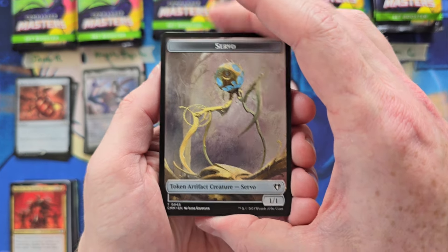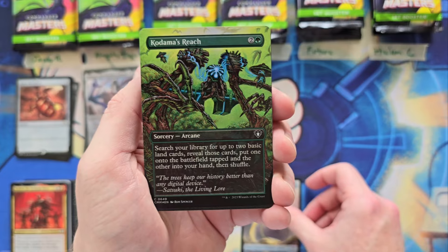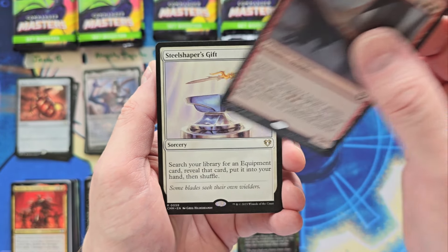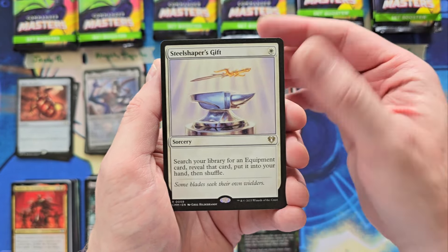Daniel, you are up next. Kodama's Reach in foil. Hellkite Charger for a 6. Steel Shaper's Gift, you're at a 7. Kaikar, you're at an 11. And Yeheni. Arcane Sig. Return to Dust. An 11 for Daniel.